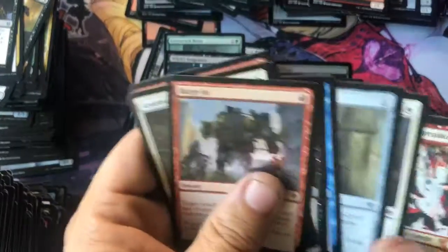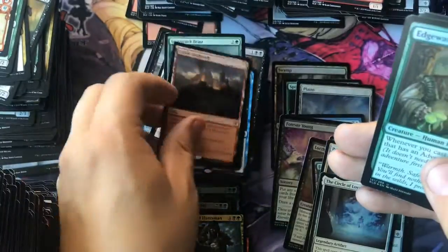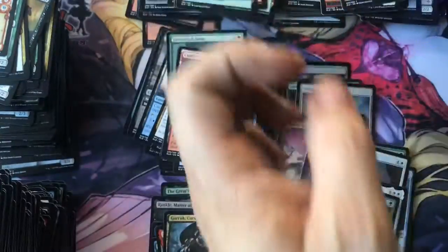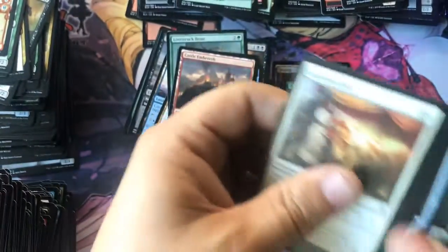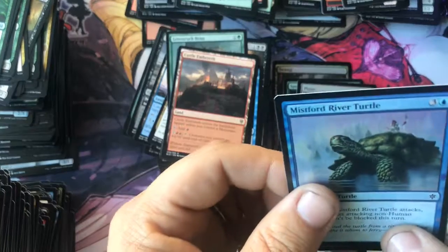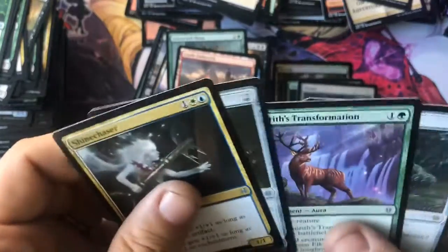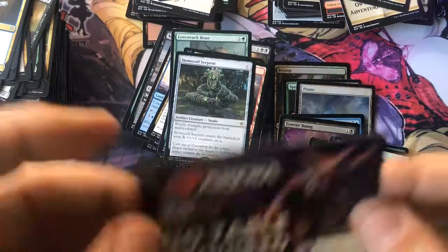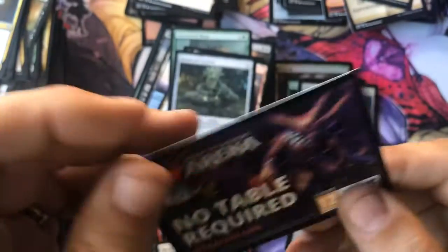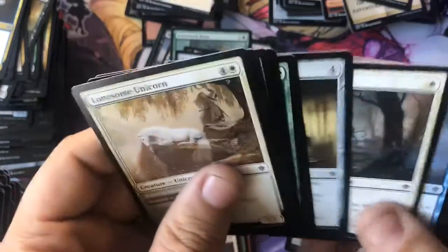I like that artwork - that's cool. Castle Embereth and Edgewall Innkeeper for the next foil uncommon. Looks like we got three packs left and then we're all done with a booster box and a half, because of the planeswalker deck and the fat pack - open it all at once. Realm-Cloaked Giant - another mythic - and a Mistford River Turtle. We are down to the last two packs. We got a Stone Coil Serpent and a land - and not even a token. Why would you put the same advertisement on both sides?